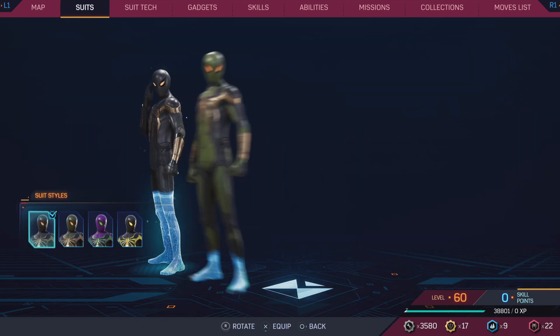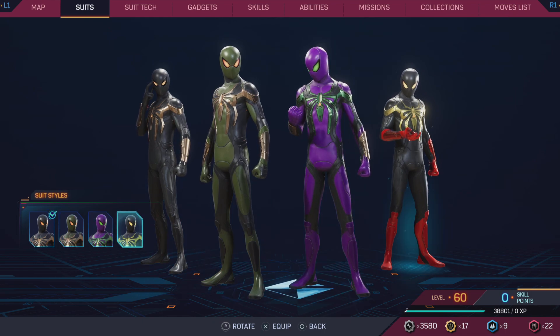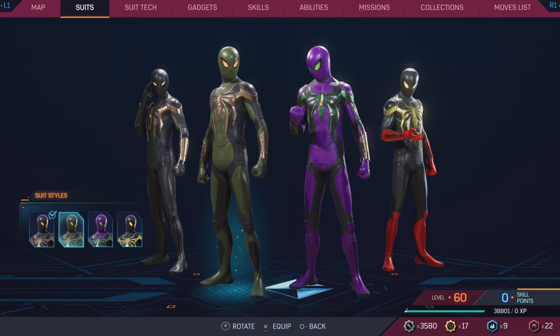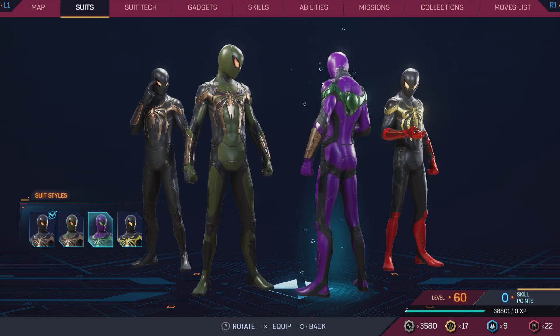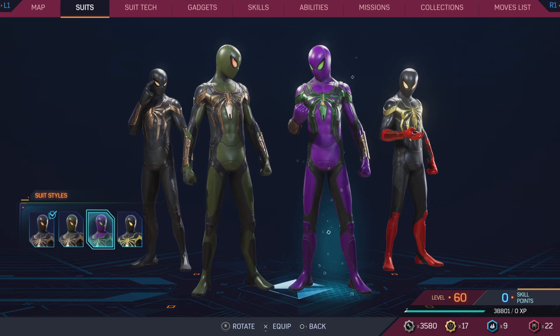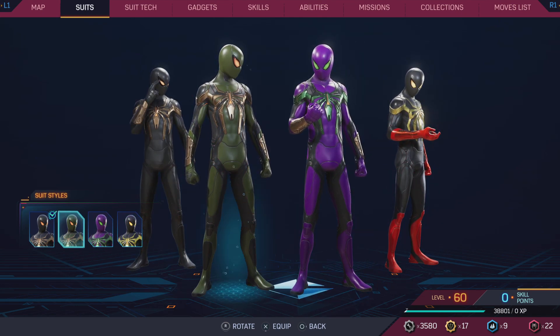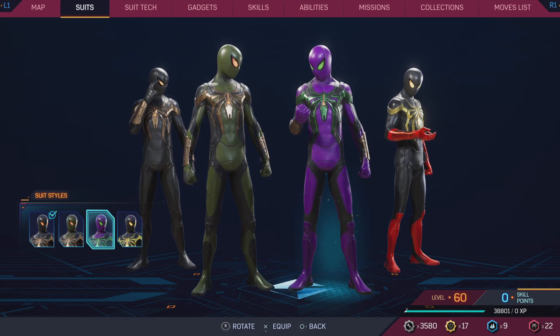The Family Business suit — it's alright, simplistic but not in a great way. I think the Prowler variant is the best, obviously. Second place, third place, and fourth place follow accordingly. 6.5 out of 10.